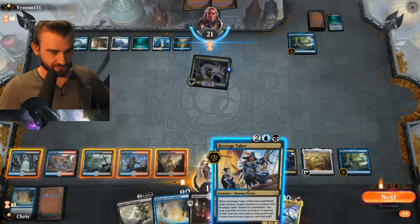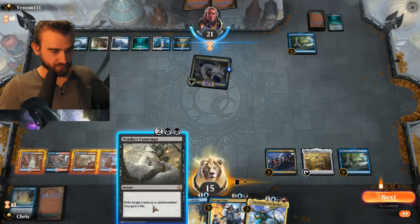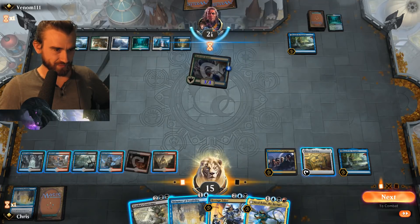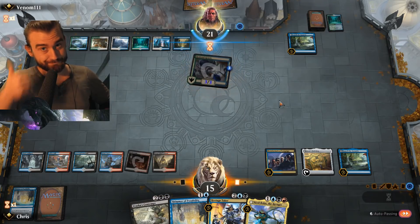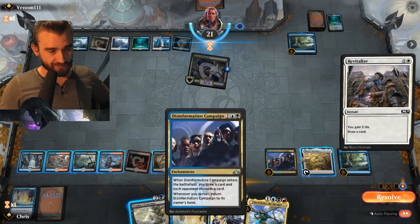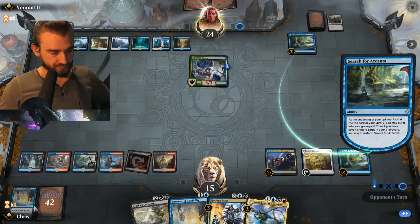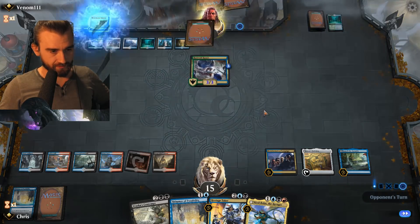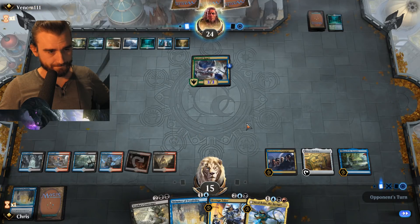Quite likely he has a counter here. So what I'm going to do is pass, and at the end of his turn I'm going to Rascas — then it's going to counter my Rascas, then I'm going to Hostage Take his Kraasis. Yes, that's what I'm going to do. Revitalize — yep, sure. Then the Azcanta. We'll soon also have the Azcanta. Five, six, seven — we need to flip this. We'll take three here.